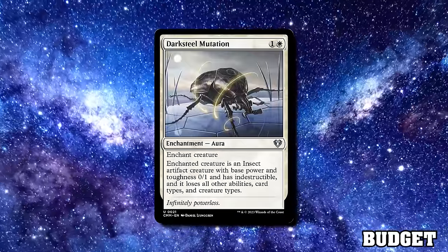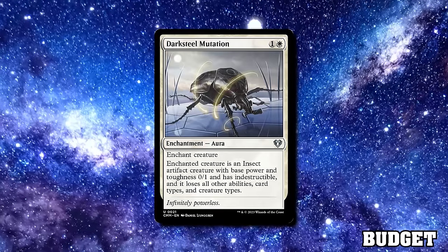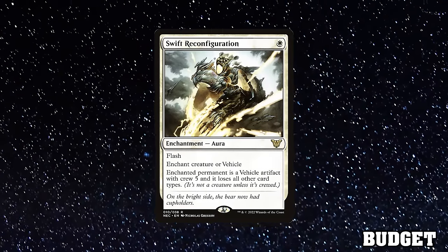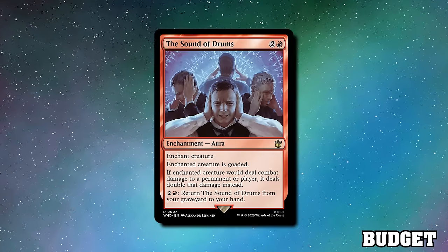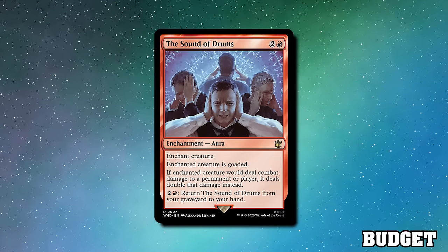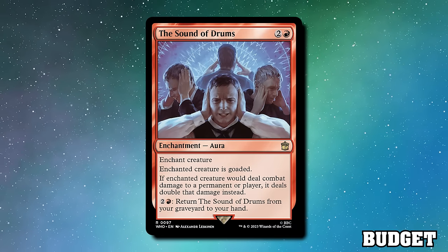For interaction auras: Darksteel Mutation will turn your opponent's creatures into indestructible insects. Turn their commander into this without a sac outlet and they won't be able to recast it — it's better than most removal spells for that reason. Oubliette's Reconfiguration can do the same, though it doesn't turn off static effects, so it's best against commanders that want to go to combat. Sound of Drums can solve a big creature attacking you by goading it — it no longer attacks you — and doubles its damage. The great thing about these interaction auras is they can all be grabbed by Dogmeat's ability from the graveyard, and Sound of Drums can also be put on your own creature to double its damage.